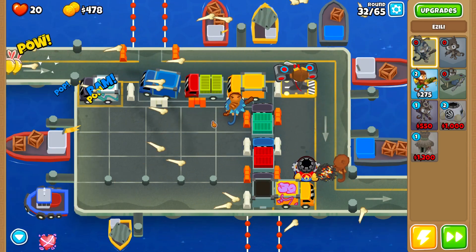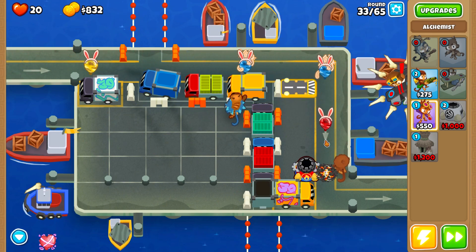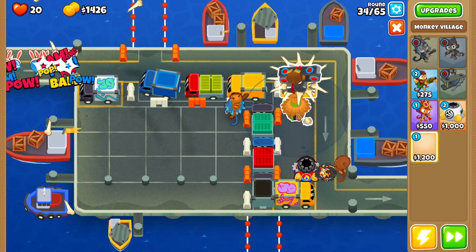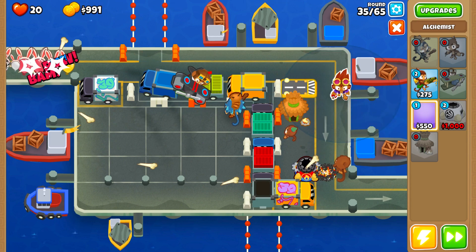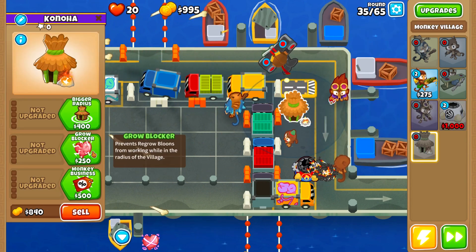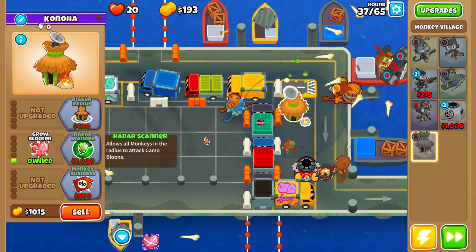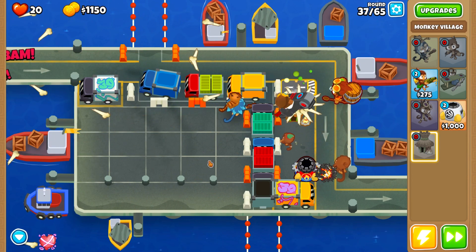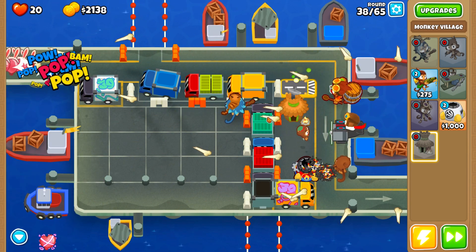This is already a pretty bizarre strategy — not ordinary by any means, but it works, and that's all we need. After upgrading never miss targeting, which is our top priority in every map when playing with Ace: never miss targeting is remarkably good when combined with the Alchemist, and the Spectre 4th tier is also a really potent tower.